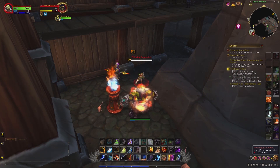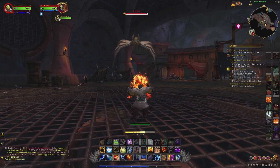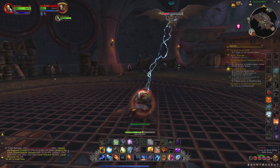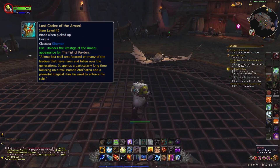Down here, you want to kill every rare mob you can find. If there aren't any active at the moment, just wait for a short while and you will definitely find some. These rare mobs have a relatively high chance at dropping the item Lost Codex of the Armadi.